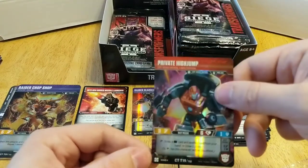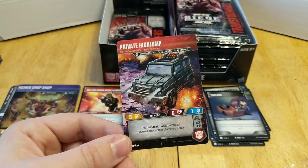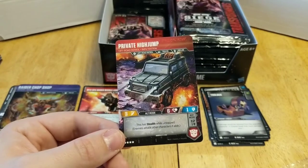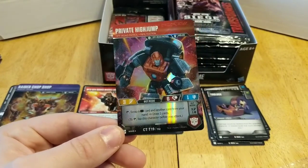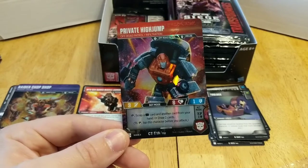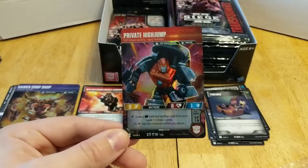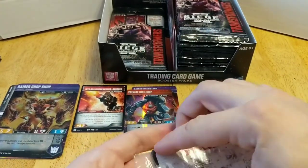We also have High Jump from the Off-Road Patrol. He's got stealth, three attack, one defense, and six health like standard micro masters. He has a tap ability: scrap a black battle icon card and another card from your hand, then draw two. He stays three attack and one defense.